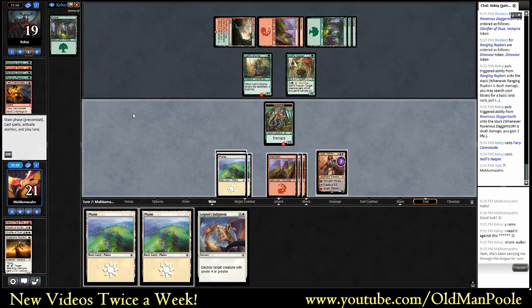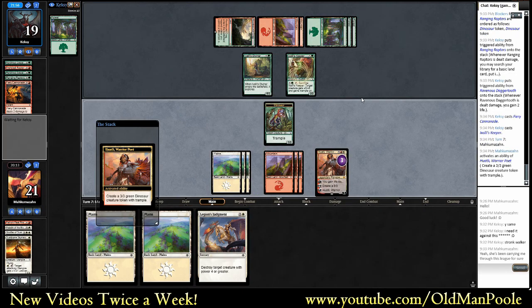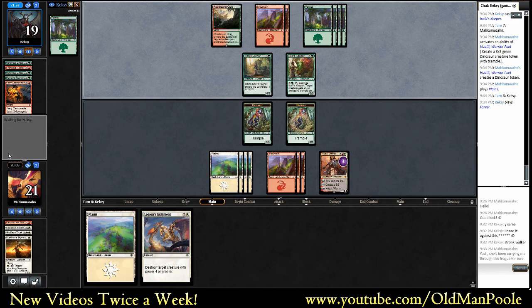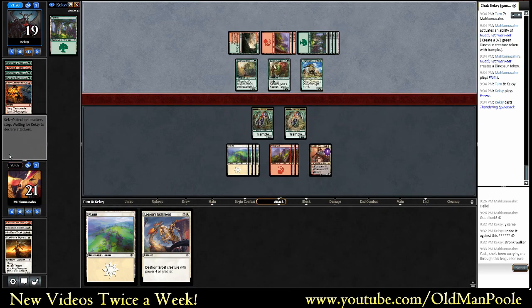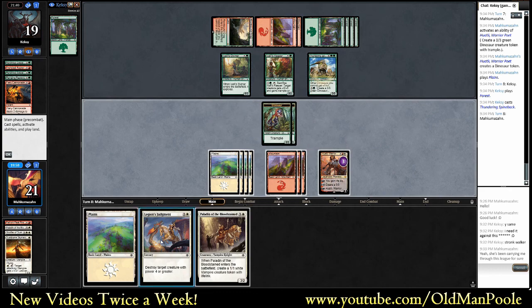But our Planeswalker survived. Legion's Judgment, I think, will be good eventually. Still just going to play pretty defensively here. I think our quickest path to losing is... oh cool, so we can blow that up. As ordinarily it'd be a great Mirror Breaker for my opponent, but Legion's Judgment was a great draw for us. Been pretty bad in our last two matches, but this matchup it's really going to shine.